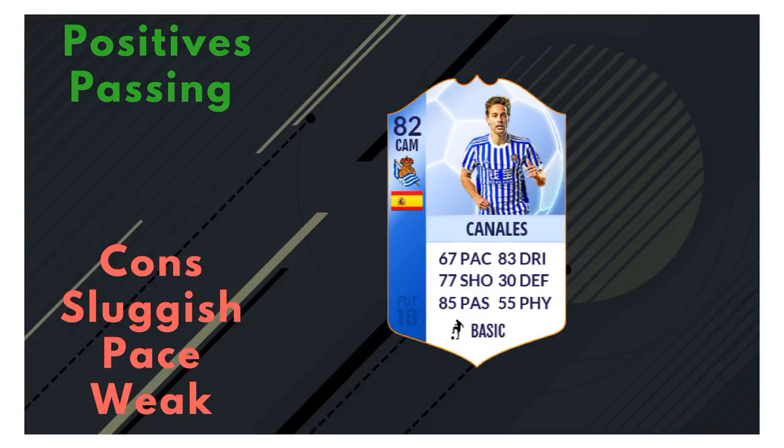I've got Omaraz, who is like Coutinho, and then Del Piero, who is kind of like Firmino. Canales just doesn't really fit in with that unfortunately, which was a little bit annoying. His pace definitely needs to be addressed with a chemistry style or something like that.